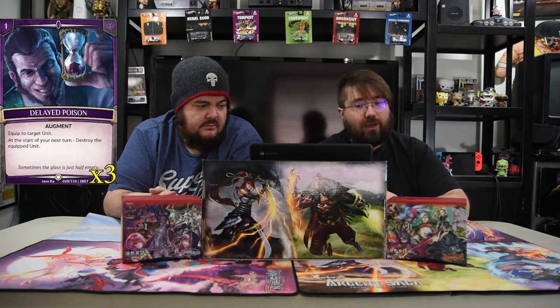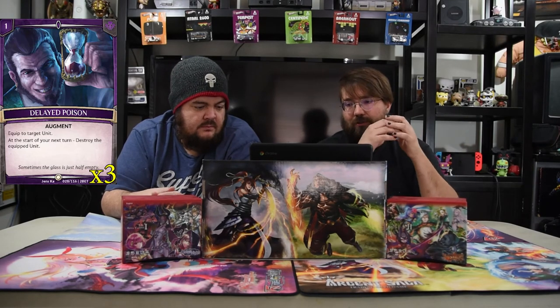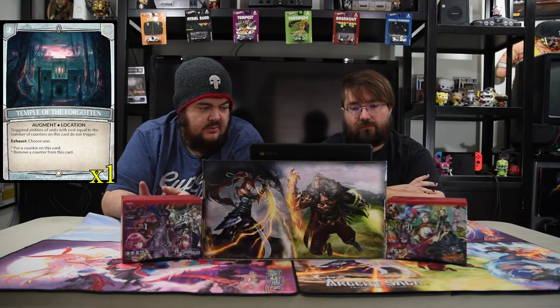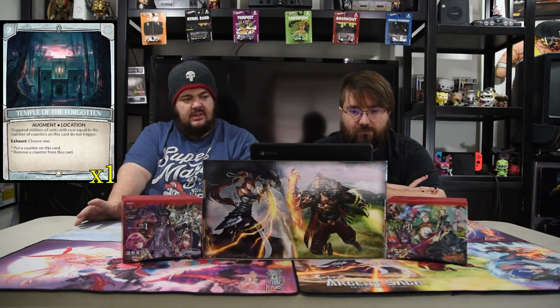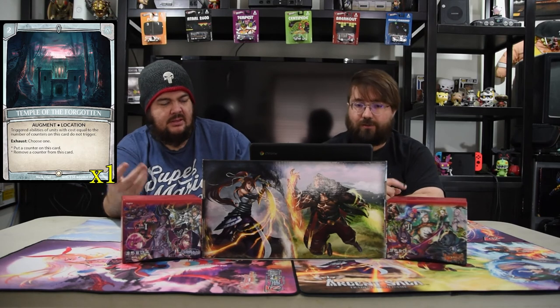We're playing black so we have Delayed Poison — a one-drop augment equipped to a target unit. At the start of your next turn, destroy the equipped unit. With augment you attach it to their creature, so at the beginning of their turn you kill it. We also have the Temple of the Forgotten, a two-drop location. Triggered abilities of units with costs equal to the number of counters on this card do not trigger. You can exhaust to either put a counter on or remove a counter from this card, so you can control which triggers happen or don't. It works both sides, so be careful.